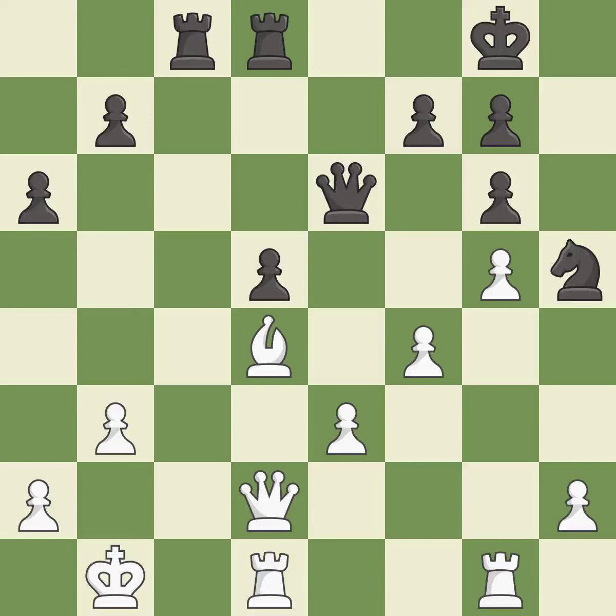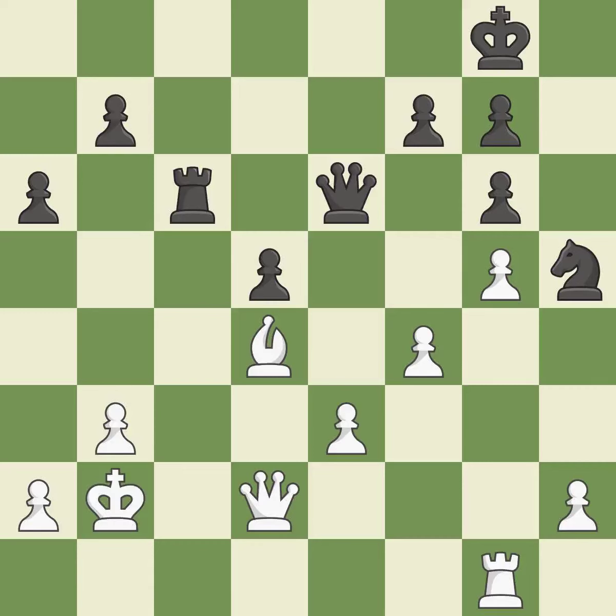This stops the opponent from being able to fork pieces — it is good. This is a fair move. This fights against the opposing rook for the open file — it is good. This doubles the rooks onto a single file, which allows them to team up to create threats — it is good. This is an equal trade — it is good. Takes back — it is best. This is the strongest option — it is best.